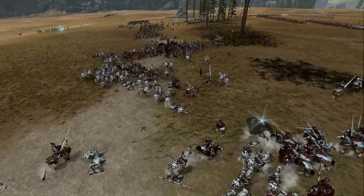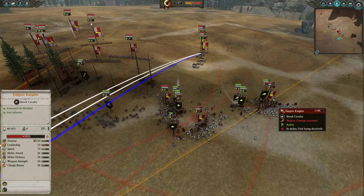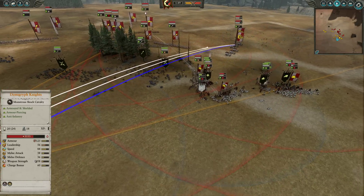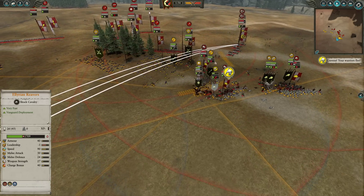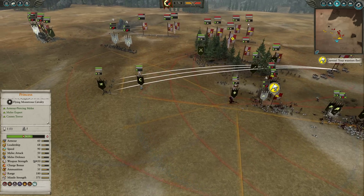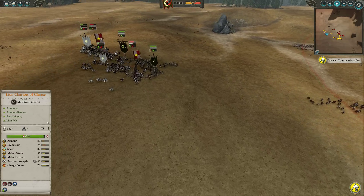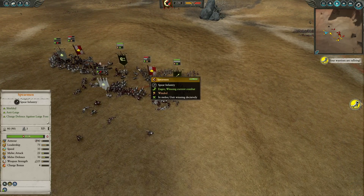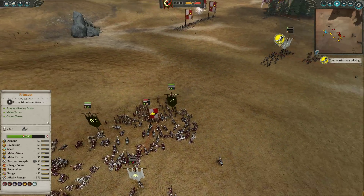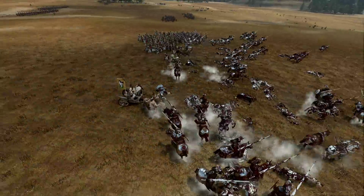We get some support from the eagles; one of the reavers gets absolutely canned, the other reaver ends up holding on okay. We're able to beat this unit of empire knights. The princess is taking some damage from various overwatch fire, so we're going to pull her out and keep that trickle healing up as long as possible. Over here I want to look at the lion chariot combined with these spearmen — and the Lyrean reavers are beating the empire knights. This is one of the reasons why I like these higher tier armored chariots.